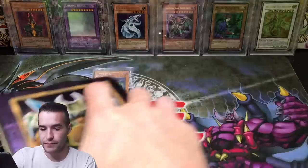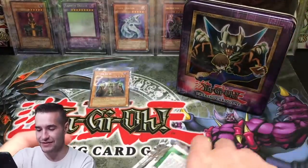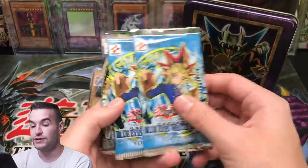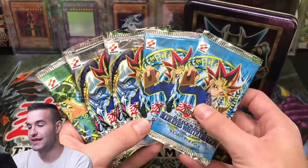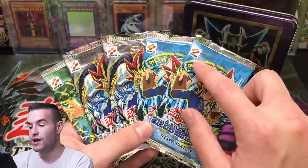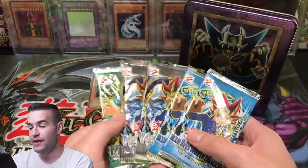This is a really good start. Let's set that back there. Oh my goodness, we got a reverse foil 2002 as well. And here are the packs — two LOB, two Metal Raiders, and a Magic Ruler. Check that out. Old school, original Konami logo. And in 2003 they had switched it to the red banner. So wow.